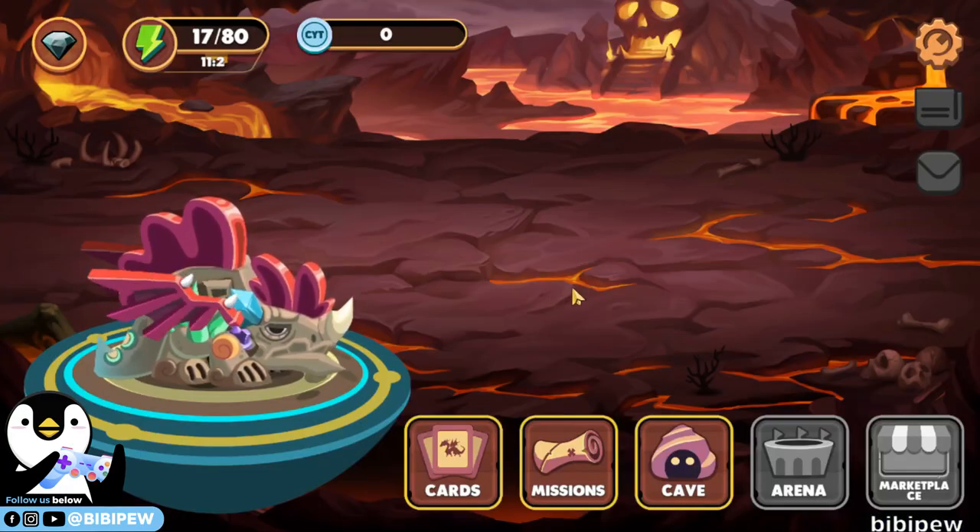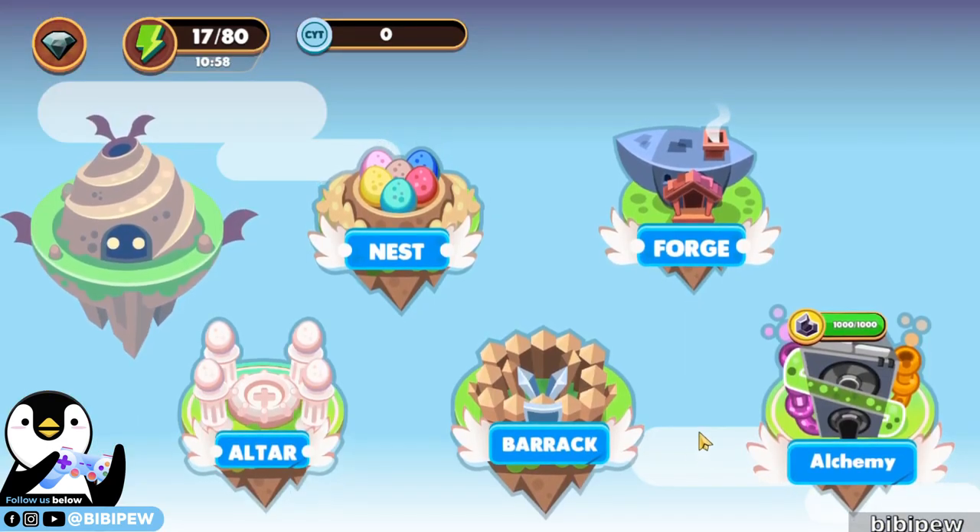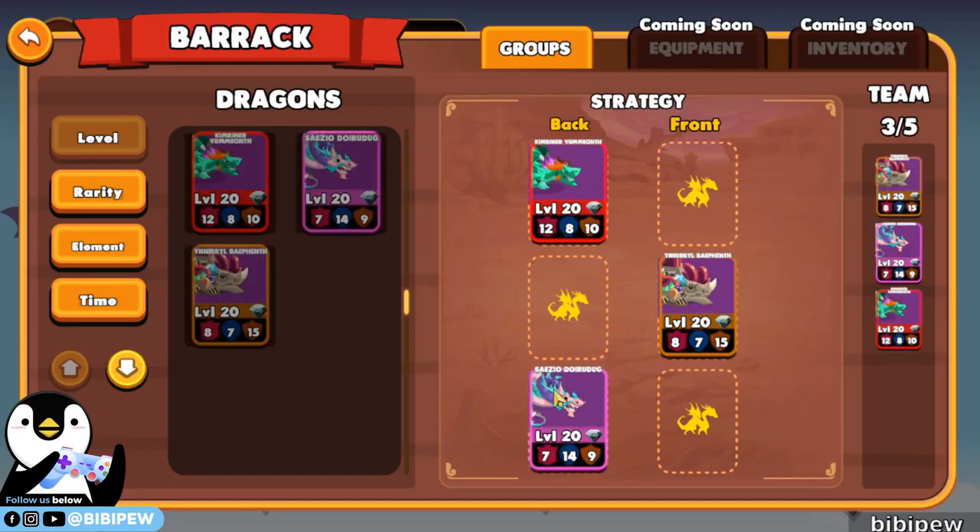So how to set your line up? You need to go to Cave and under Barracks. Under Barracks you will be able to swap your strategy — which dragon to place in the front and which one to place at the back. Usually you need to place your tanker at the front so that once you use the skill, which is the earth blockage, you are able to block damage from the enemy and protect your two DPS dragons.